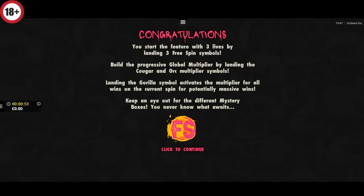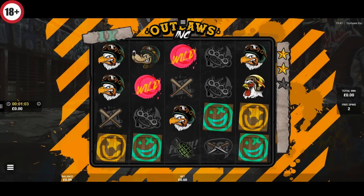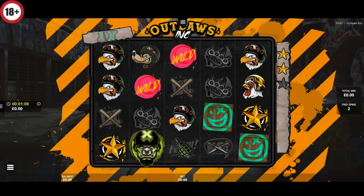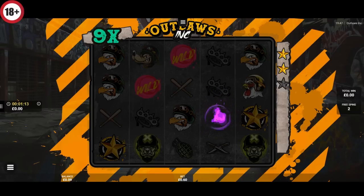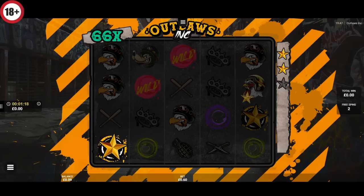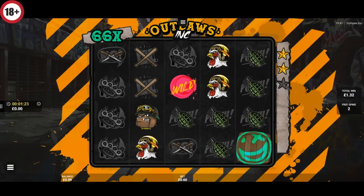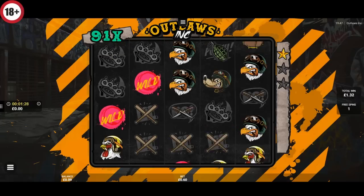Three of them, and obviously we start the feature with three lives. Building the Progressive Gold Multiplier. A couple of exploding boxes. So 10x there. Oh, that's not bad — 66x first go. Excellent. We'll have some more like that, thank you very much. Up to 91x — I assume we're getting this.